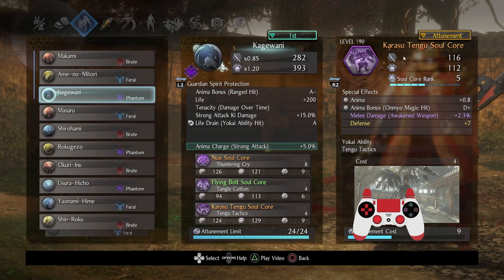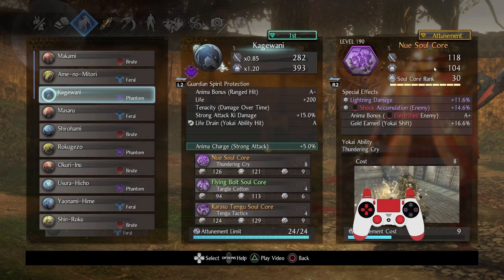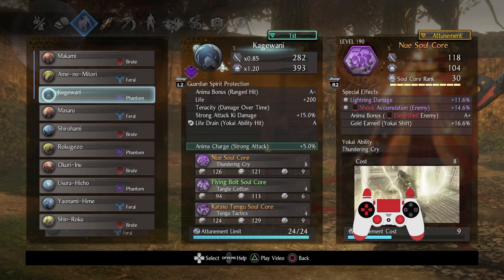I put the Soulcores as you can see here. Karasutengu, which I think is greatly underappreciated. Nui, which is of course very difficult to use because of hitbox issues, but I find that in certain circumstances — admittedly kind of few — it can be pretty handy to get quick lightning applications and hit a whole host of things around you.